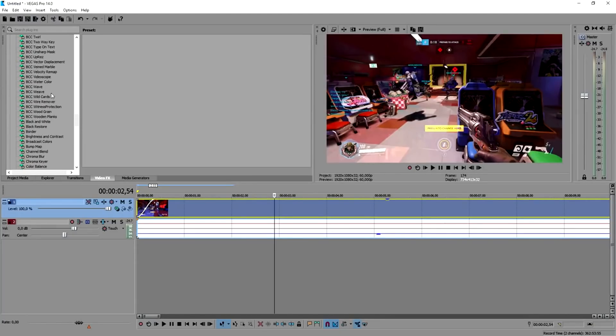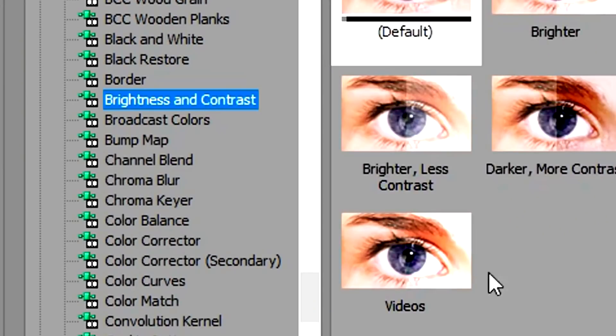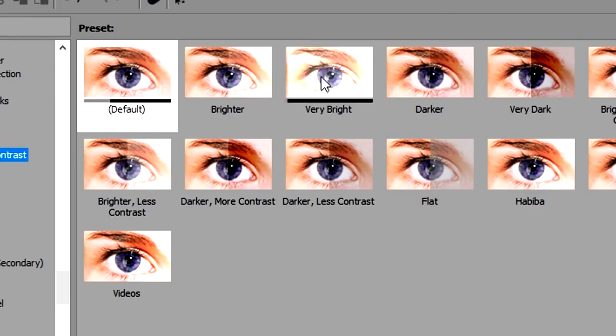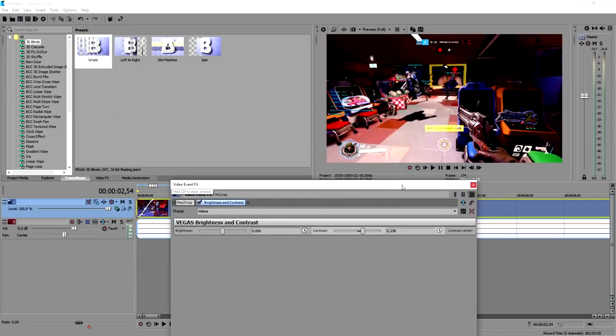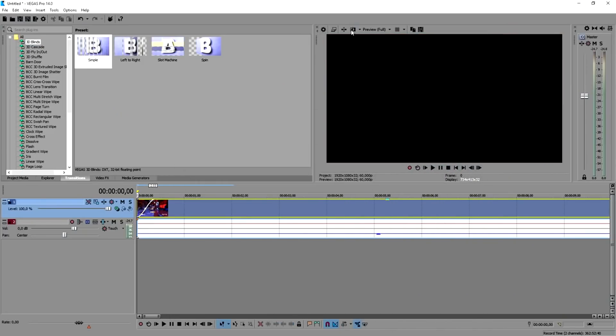The second thing is we're going to go to Video Effects and scroll all the way down until we find Brightness and Contrast. I have a lot of templates, so I'm going to pick my video's template and drag it on top of the timeline — and boom, it looks way, way better.